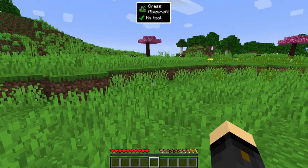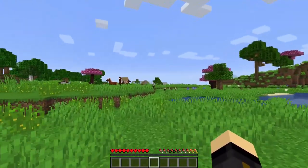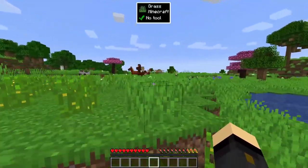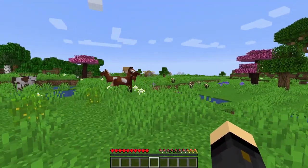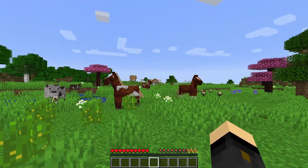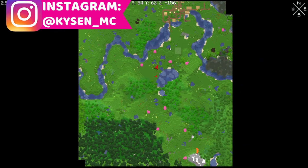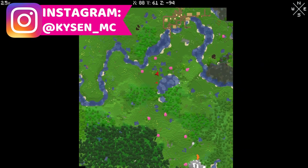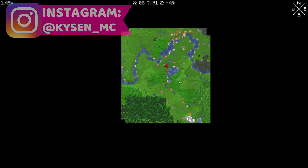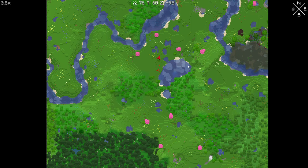A couple of housekeeping things to get us started, and then you're going to want to get into the game. We can see the seed we've got, which will be down in the description — it's just 'kaizen', my name, all lowercase. We've got a village right over there. If you hit M it'll open up a map, so you can immediately see where you've spawned. You can zoom out for a better view or zoom in for a closer view to look for things in particular.